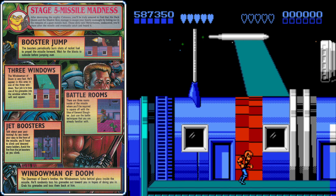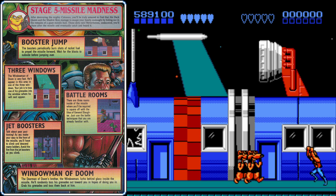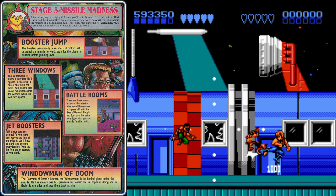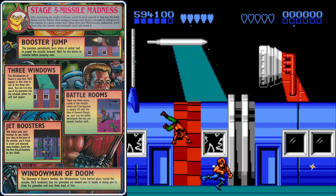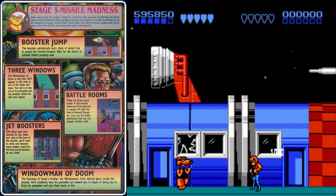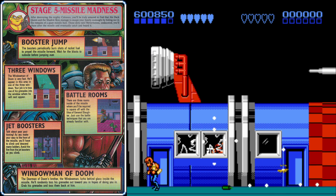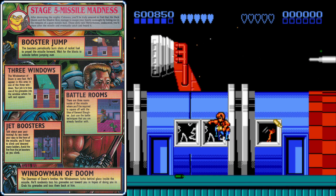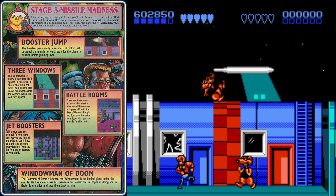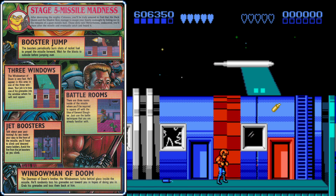Stay at the bottom to take out some scuzz rats, but be ready to duck to take out a ninja that will emerge from the window. A few more scuzz rats will attack — get on the far right side so you don't get overwhelmed, and use flying kicks while watching out for the ninja that pops out of the window. Catch another ninja with a flying kick and deal with more scuzz rats, making sure you're fast with your flying kicks. Then we'll face the Window Man of Doom again — this one's really fast, so grab the dynamite whenever you can and stand in front of those doors to throw into the windows.